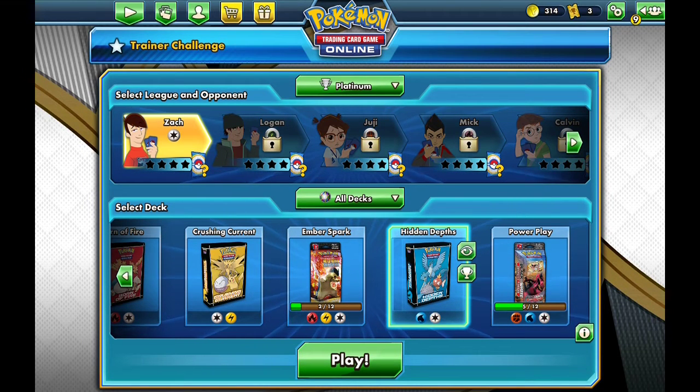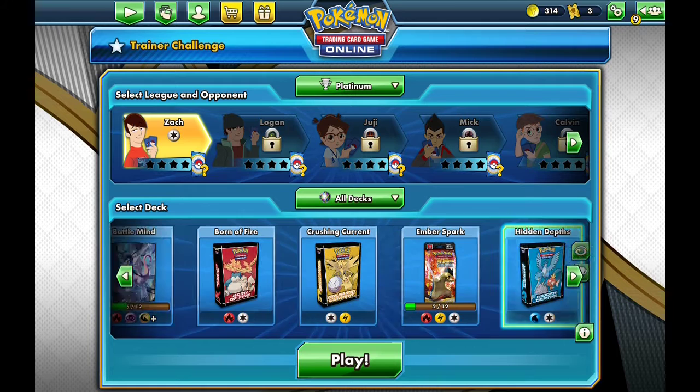What's going on guys, it is Inkbite Gaming here bringing it back to another Pokemon TCG episode online. In the previous episode we took down the gold tier trainers and beat the last person. Now we're here on platinum. I also went in my spare time and got the Born of Fire, Crashing Current, and Hidden Depths decks completely done - they have all the cards that are part of those decks. I need to work on the other decks.